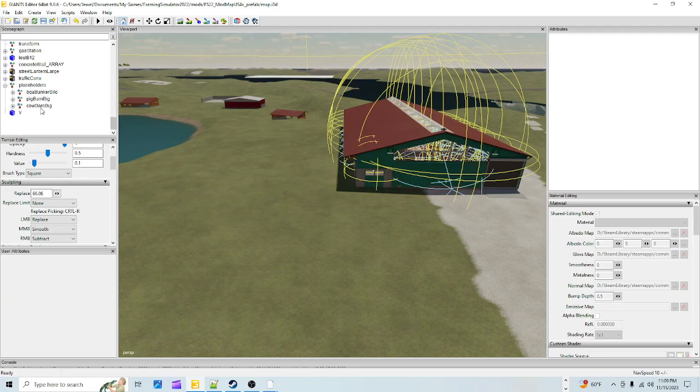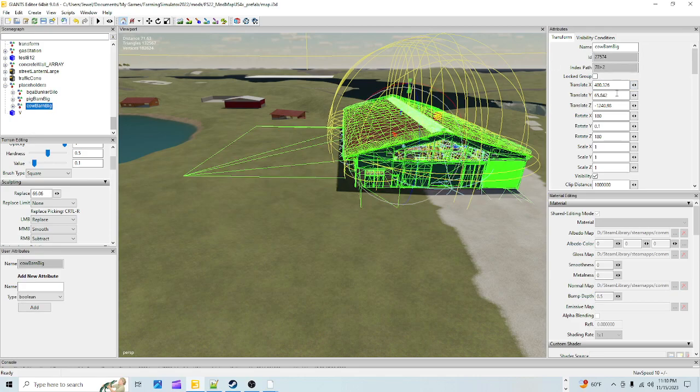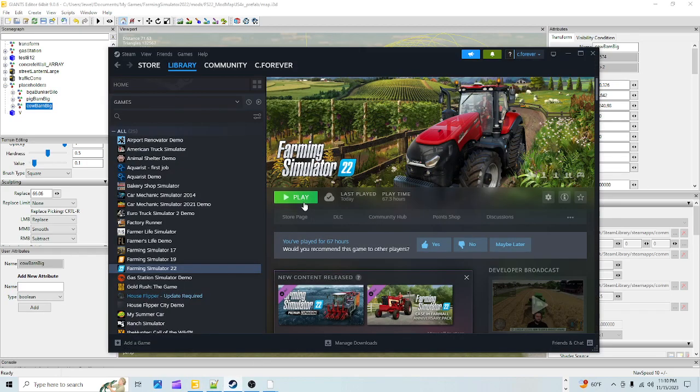I'm going to minimize this part so it looks cleaner. I already have it in the placeholders folder - I was satisfied with where I put it, so my numbers are going to be fine and I won't have to delete anything at the end after adding my numbers. Now we're going to go in-game. Let me save first - always save when you do something important so you don't make a mistake.